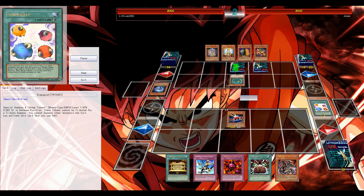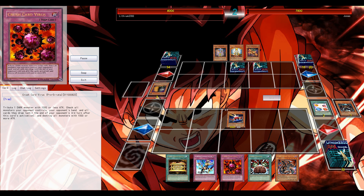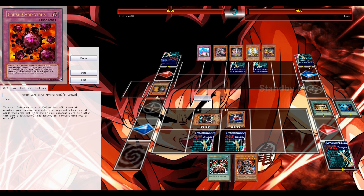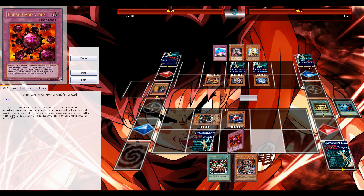He has an excellent start. Game number three — also the important game. My opponent has a very good start: the one Maxi, Disc — Disc is already enough — and two back rows. Normal summon my Trooper to get three mills, and I believe I mill the Malicious. He knows a Crush Card is coming up, but in its place he plays it out very nicely. He plays around it very well.